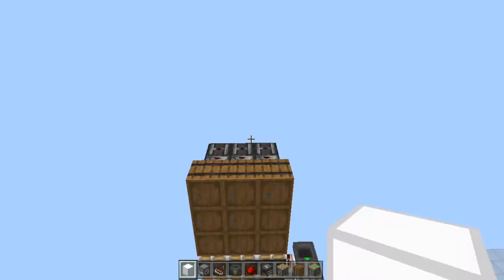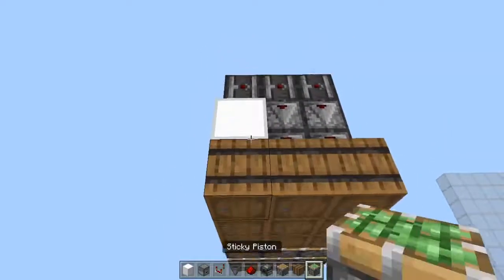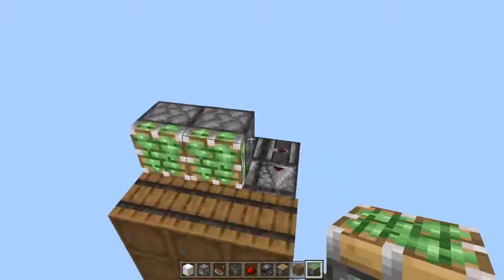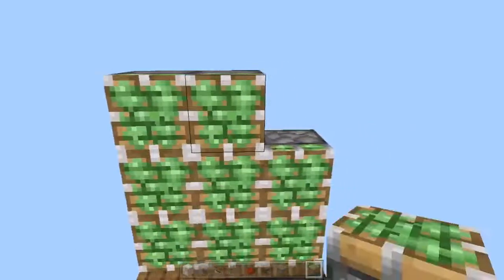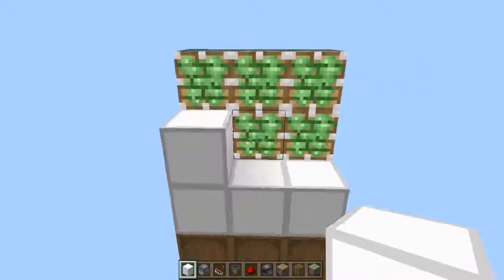Now we'll be creating the group of sticky pistons that will make these pistons flash with the wall. The first thing that you want to do is place a hidden prior block, place your sticky pistons facing in this direction, then repeat the same 3x3 pattern with this bridge. Then place your wall blocks at the place of each sticky piston.